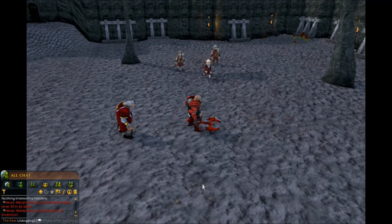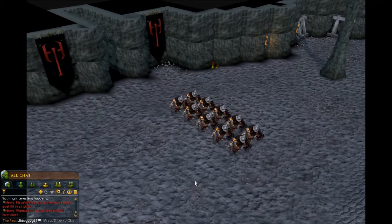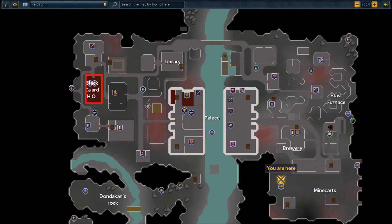You'll begin spying on the Red Axe dwarfs. Your character then gets attacked by an ogre, loses his memory, and wakes up back in Keldagrim. From here, head back to where you started at the Blackguard HQ and speak to the commander.